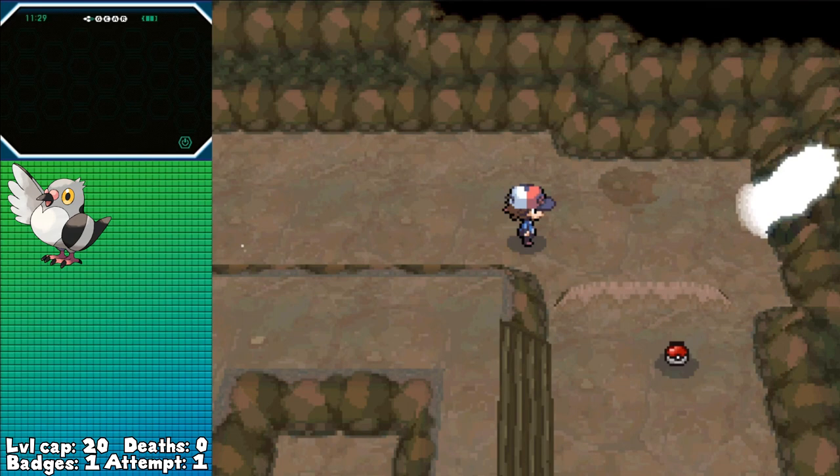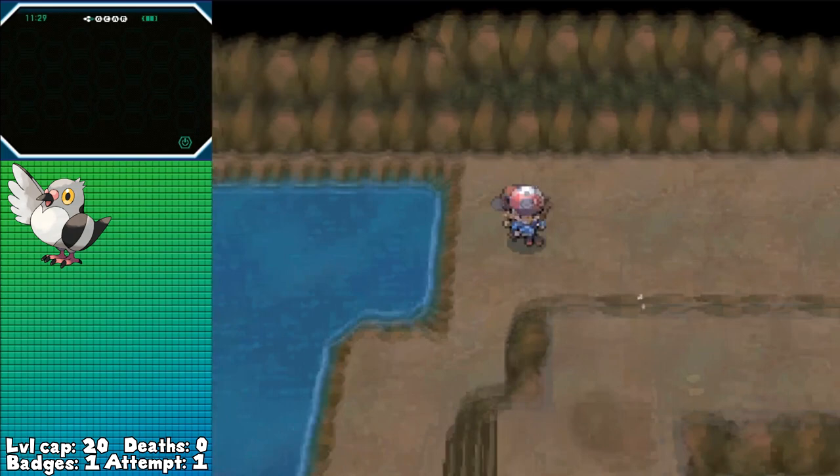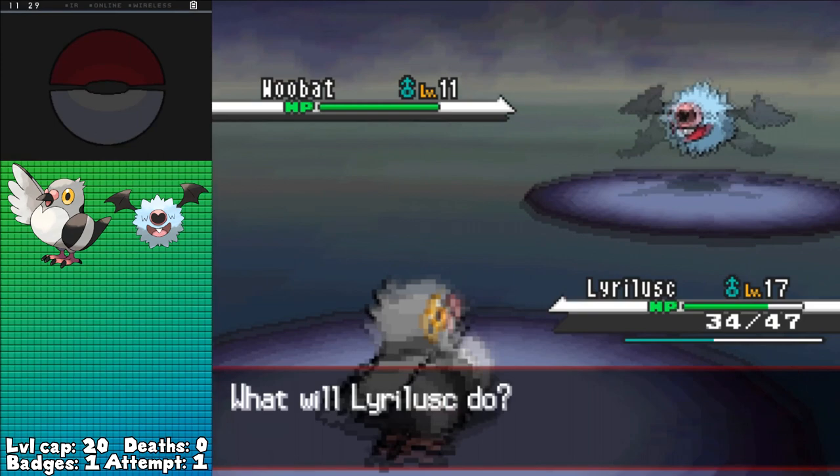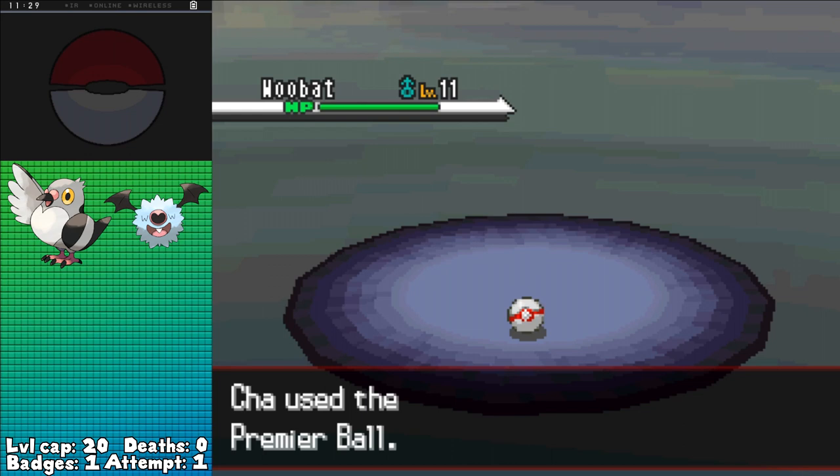Alright, one down — let's just see if I don't get walled by Lenora though. After handling the Team Plasma Grunts in the Dream Yard and getting the useless Xtransceiver, I'm finally able to head into Route 3, where I would normally get Pidove, but a little further up is the Wellspring Cave where, after handling more Team Plasma Grunts, I'm able to get my second encounter in Woobat — a Psychic/Flying type that evolves by friendship — meaning we're going to have a fully evolved Pokémon before Lenora, and that's gonna give me an edge against her Watchog.